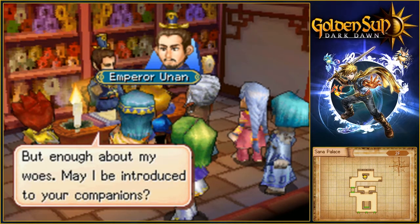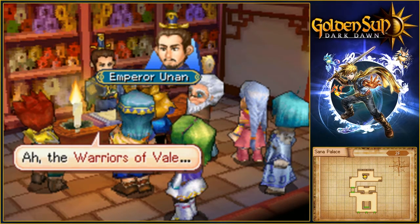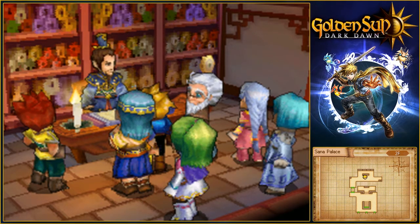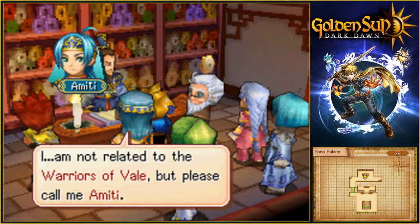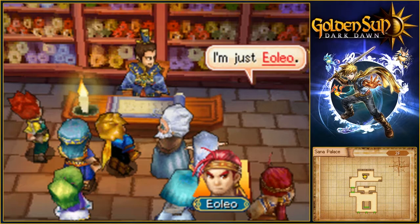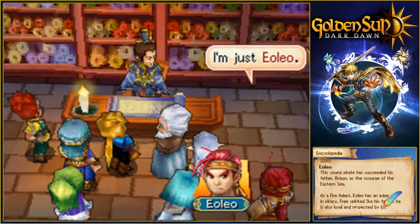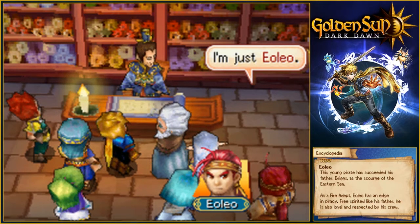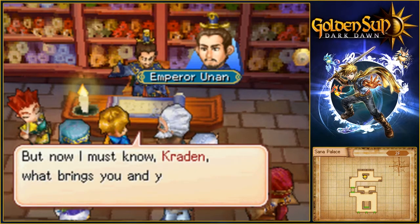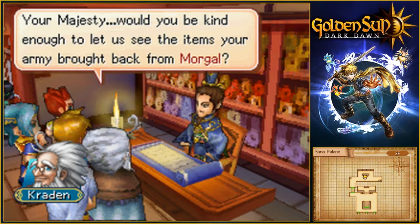We were separated from them just before the eclipse, and they were able to avoid the monsters. I've got a good feeling about it — I'm sure they made it. I want nothing more than to see them alive again, but prayer seems my only recourse. As emperor, I cannot be seen to show too much emotion, even over the loss of my own kin. May I be introduced to your companions? They are descendants of the famed warriors of Vale. This is Matthew, son of Isaac. My name is Karis. I'm Tyrell. I'm Reef, your majesty. I'm Sveta of the Fang tribe. I'm just Eoleo. Yoleo — Shung Pirates succeeded his father, brings us a scourge to the eastern sea. As a fire adept, Eoleo has an edge in piracy. You will honor me with your presence. Now Krayden, what brings you and your companions here, what you seek?